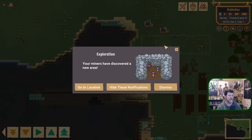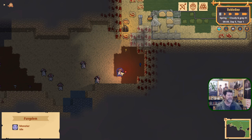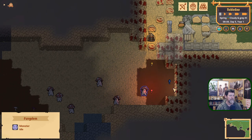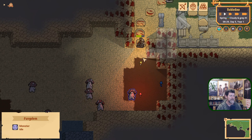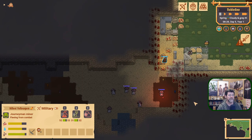Exploration event — our miners have discovered a new area. We are paused. We have little mushroom people in here. I don't think they're super dangerous — more just a 'what the heck' moment. We'll try just letting them roam about. It might be that they scare our people and they don't work, in which case we're going to have to eliminate them. Let's ignore them for a bit, let them roam around, and see if we can see a reaction.